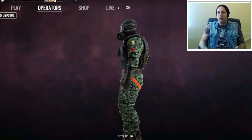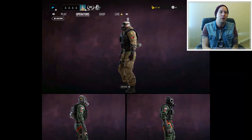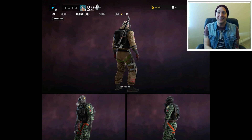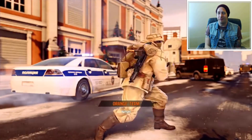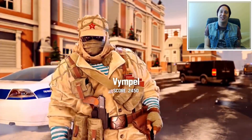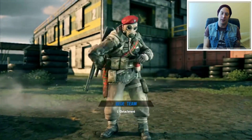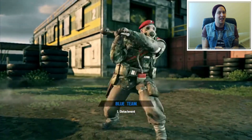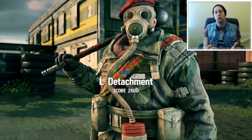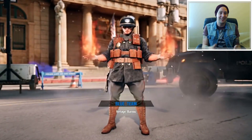The World War One thing doesn't really work for me, I don't get why it's been added in — why would operators be carrying this stuff around? Surely they would want to use the latest tech, not the old defunct kit that was used a hundred years ago. I understand the argument that it doesn't affect gameplay at all, and really it doesn't. But it does detract from how you see the game. If some dude in World War One attire comes running towards you, that is a little bit dodgy when you're trying to play a tactical game.